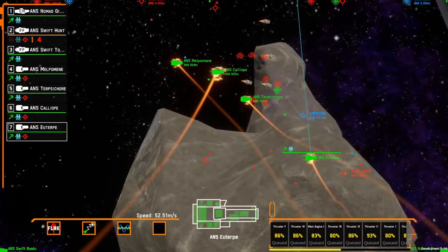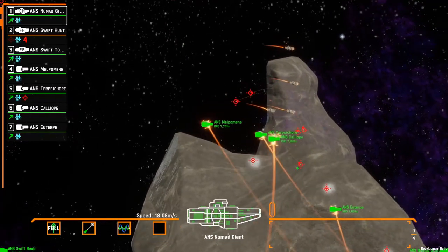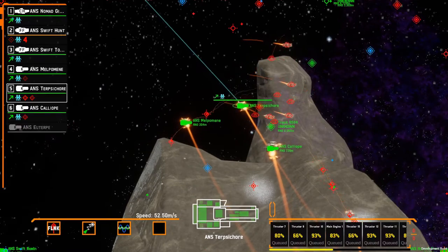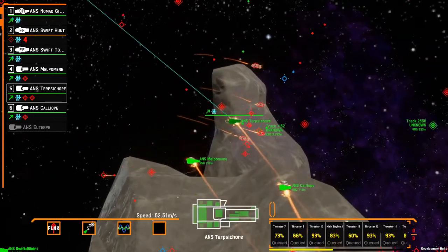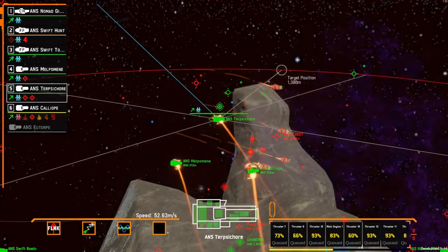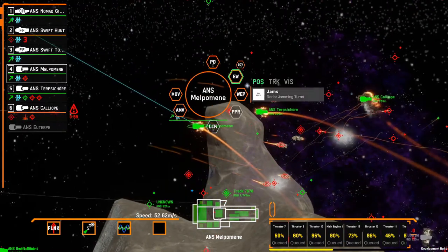I'm going to fast-forward to my corvette attack to talk about the next two major changes. My strategy here was to swarm him with corvettes, each with a jammer crammed onto them, so I could orbit at a relatively close distance, provide sensor data back to my sniping railgun cruiser, and keep him jammed. Unfortunately, they weren't able to get close enough before getting destroyed by the missiles, so it didn't really work out for me.